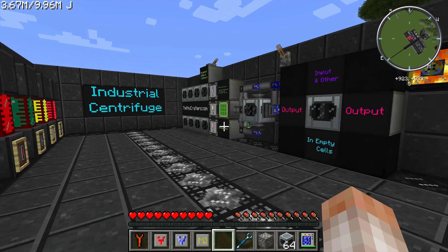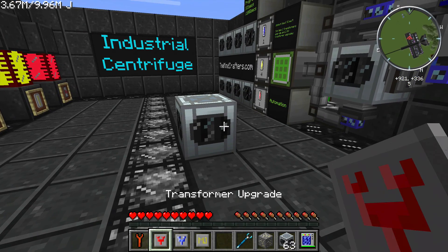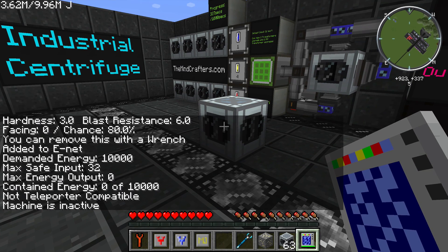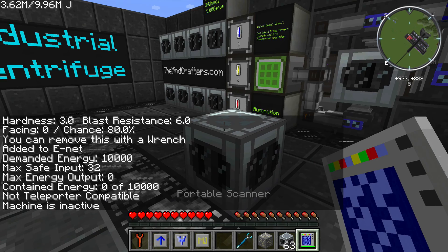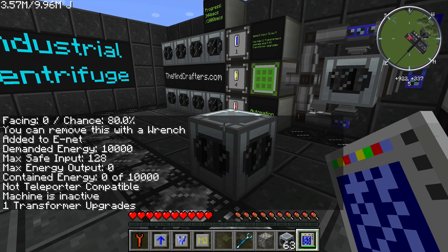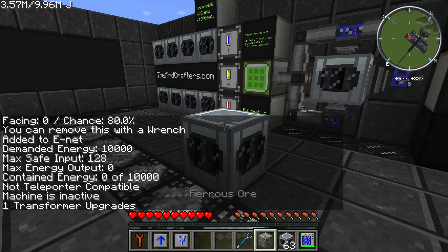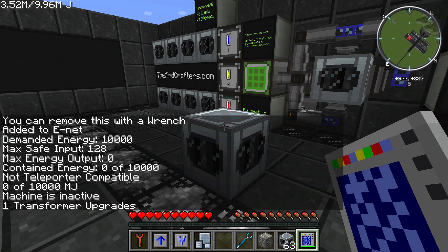So there we go — that's the Industrial Centrifuge. One more thing I forgot to cover: putting upgrades in here. You can use your portable scanner on this machine and it will tell you all kinds of information about it. If you put a transformer upgrade in, you can see there's now one transformer upgrade installed. You can also add a Buildcraft energy MJ upgrade, and after that it will show that it takes MJ — you can see in the third line from the bottom it says zero of 1000 MJ stored.